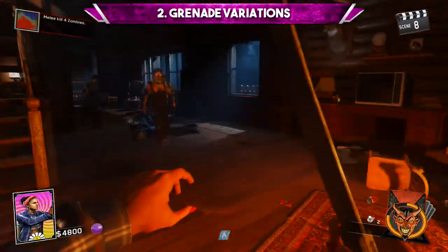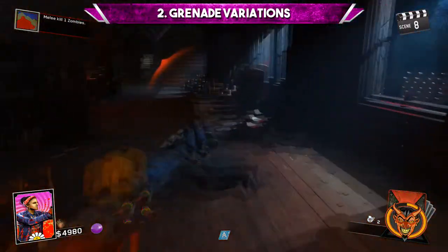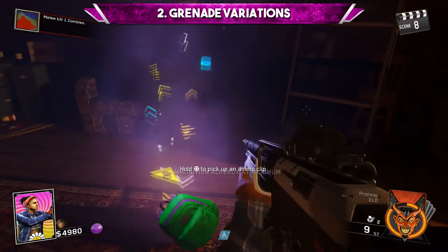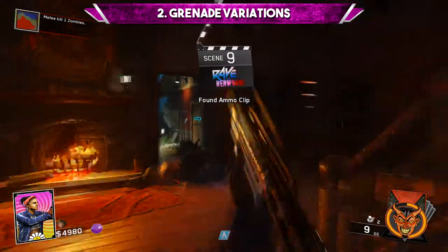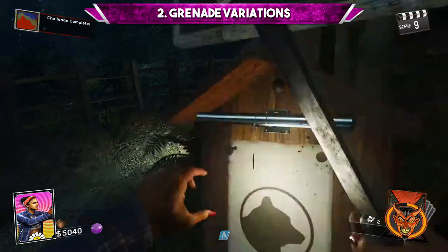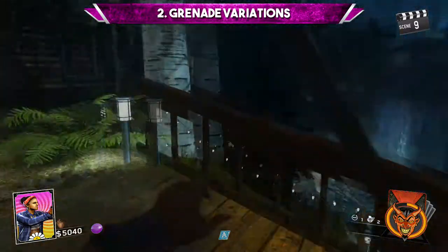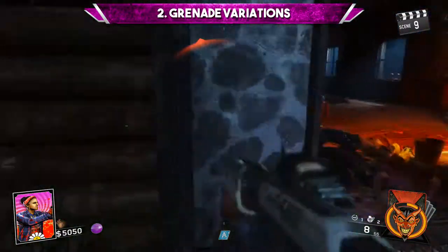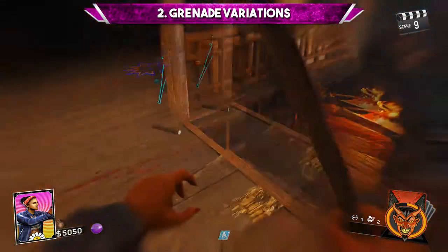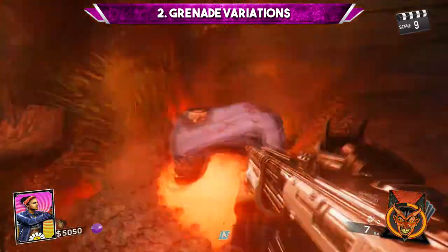For some reason, Black Ops 3 really hates grenade variation. Not only did they remove Semtex grenade wall buys from Moon and Shangri-La, they also swapped out the Spike Morse for trip mines on Shang, which is probably the stupidest change ever. The original frag grenade isn't even that good and is almost never used in any of the Black Ops games. Infinite Warfare took a completely different route and threw in a ton of new grenades, including cluster grenades, C4, and concussion grenades. On Rave in the Redwoods, you can do trials to unlock other grenades like rewind and black hole grenades — some of them are really good and can save your life.